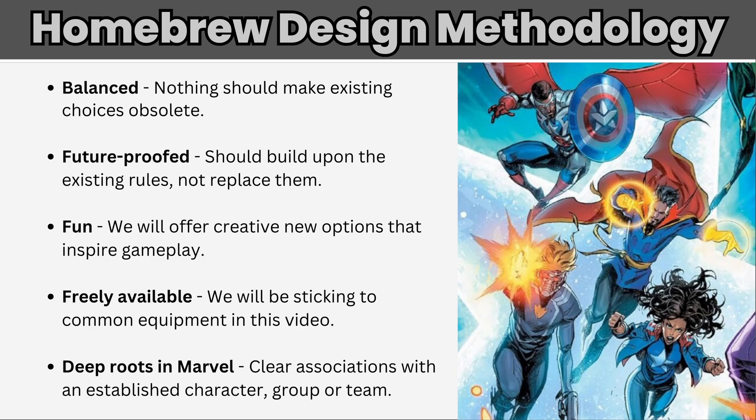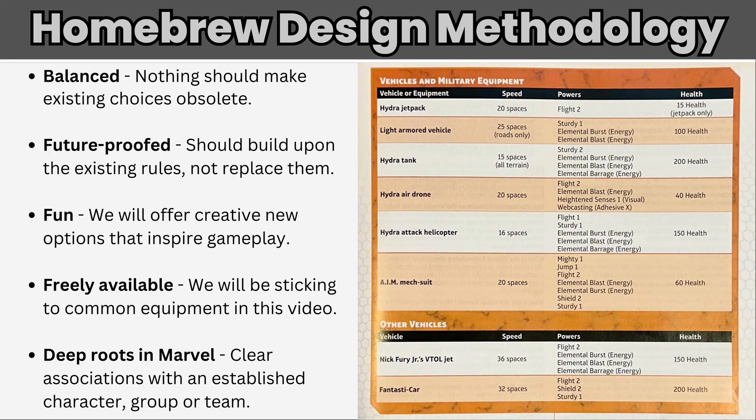Equipment isn't defined in the game. It doesn't appear in the index of either book that has been released to date, and I don't necessarily disagree with this omission — with page count being extremely limited, I'd rather have rules for less mundane things. But we do have some examples of military equipment on page 75 of Cataclysm of Kang, though they're grouped in with the vehicle stats, so much so that it's difficult to tell them apart.